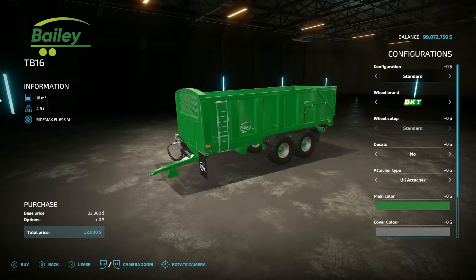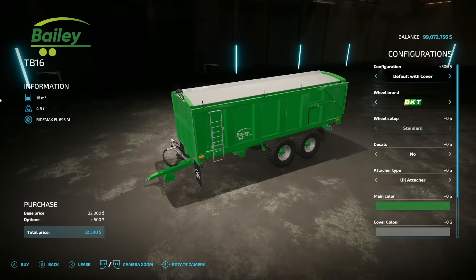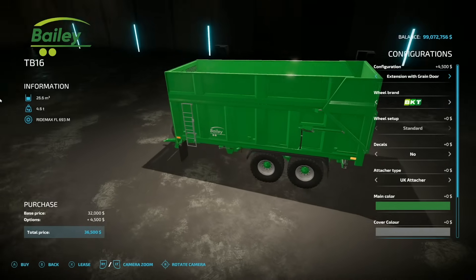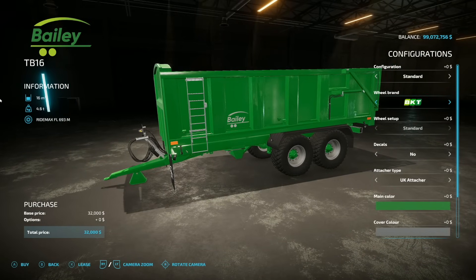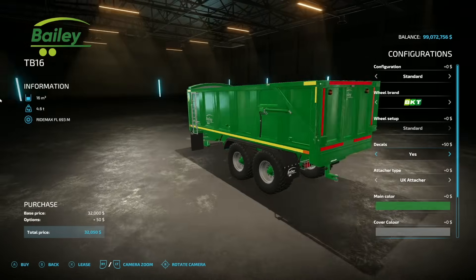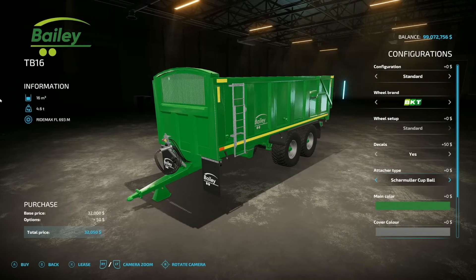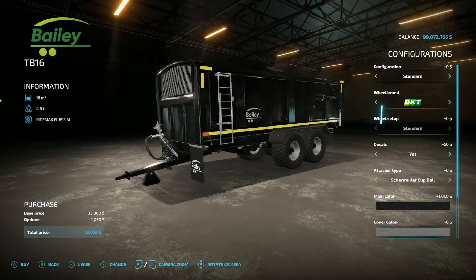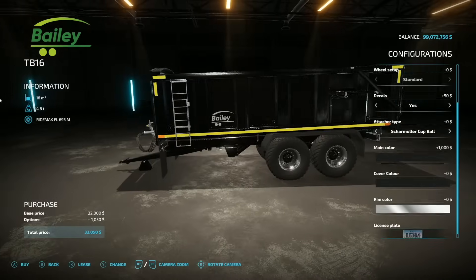From Ross in Mods, the Bailey TB16 holds 16,000 liters of standard bulk crop. Configurations include standard default, default with cover, default with grain door, default with cover and grain door, and an extension giving 26,600 liters with optional grain door. Wheel options: BKT, Trelleborg, Michelin, Vredestein. Decals are yes or no — yellow on the side, red on the back. Attacher type is UK or cut ball (pin or ball hitch). Comes in two Bailey greens plus all colors including black. Great job here.